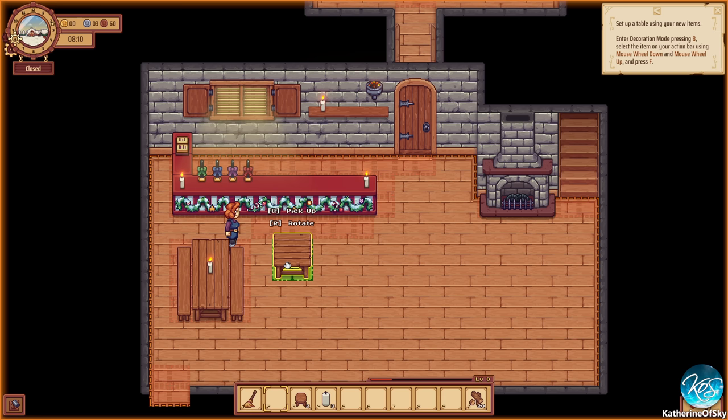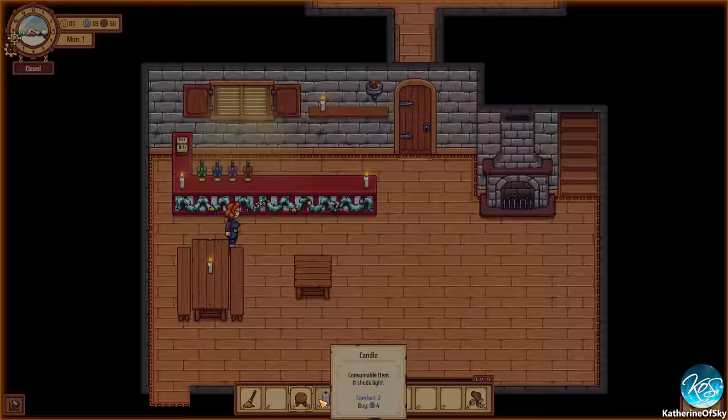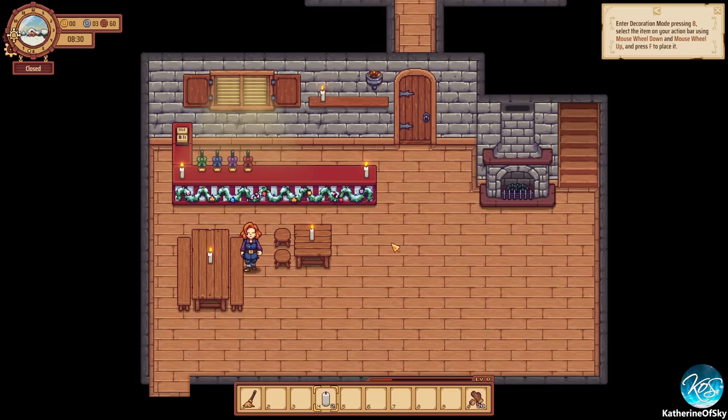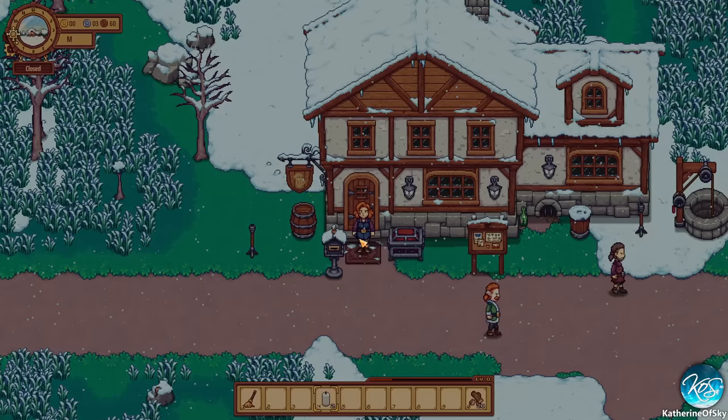Let's go into B for decoration mode again and put this in here. Let's give another space and add a couple more tables on this side. Maybe another table here. Let's put another candle because people like candles — it's comfort too. Then we'll press B again and that's it.